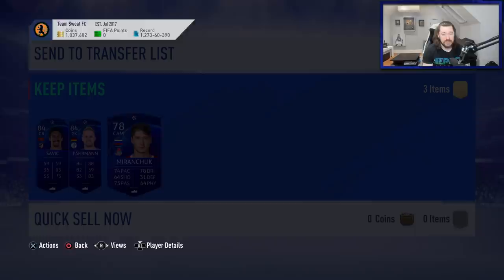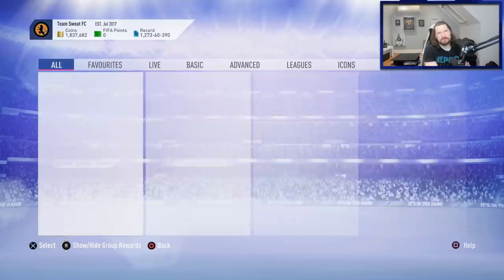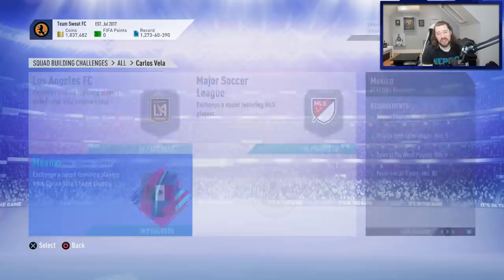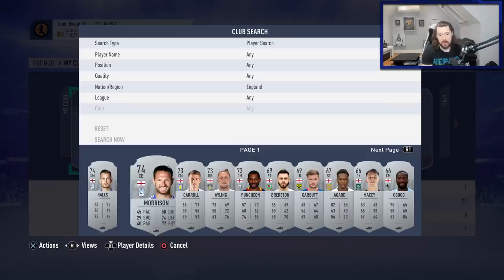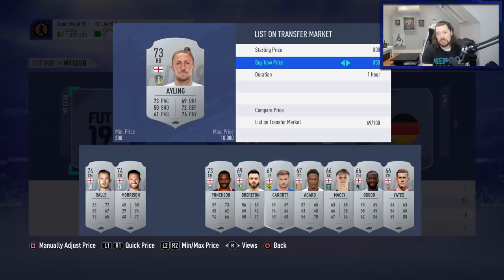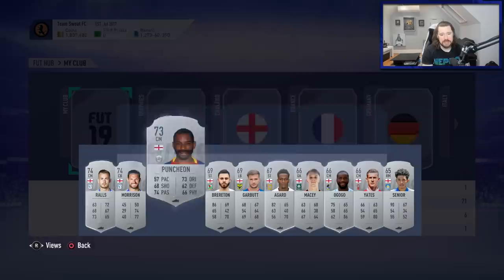We're also going to do the Carlos Vela SBC. The problem is I can't do it with players I had in the club, so I'm going to have to stop being lazy and go buy some players. In terms of English players, they're selling for 2 to 4k now depending on various things. The rare English players, especially the 74-rated ones, are going for a bit now - cards that don't normally sell for anything. Now we can get a couple of k for them.